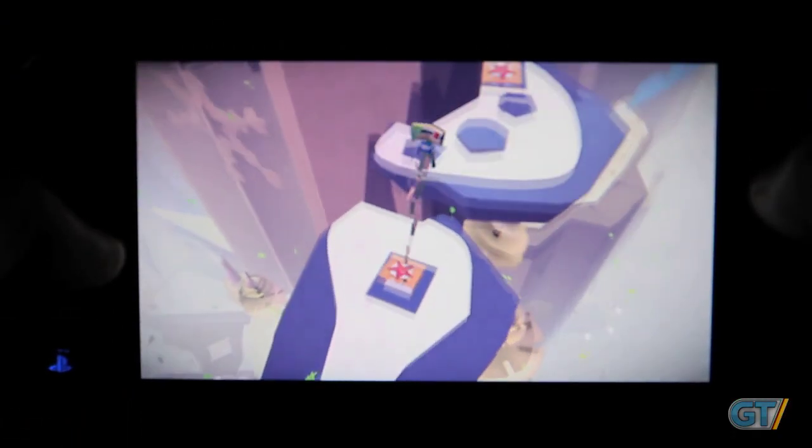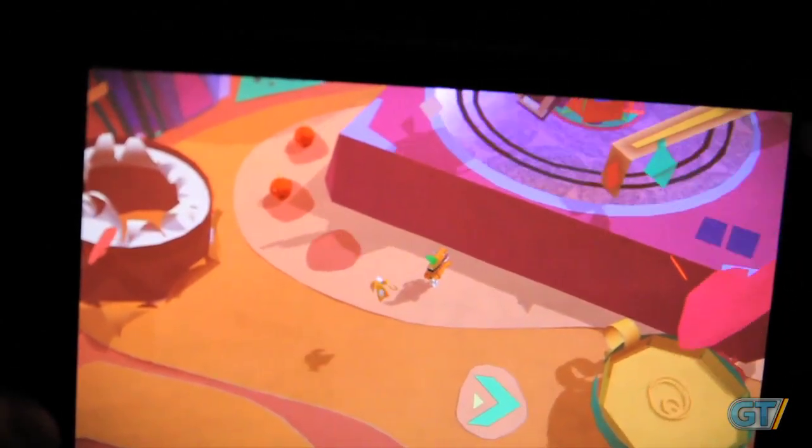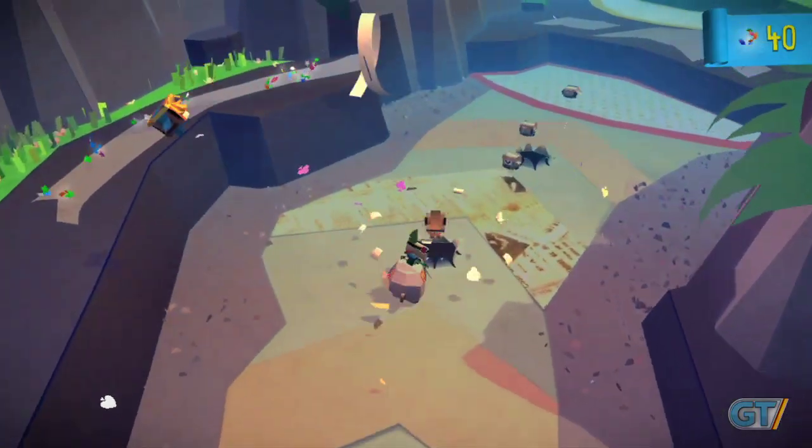Navigating the world requires partnership between your fingers, either controlling the little fellow directly or assisting by cutting away straps, squishing enemies, opening doors, or scratching records. Searching the world and completing extra tasks will net you hidden gifts, which you can use to decorate your little hero or pretty up a pig before taking it for a joyride.